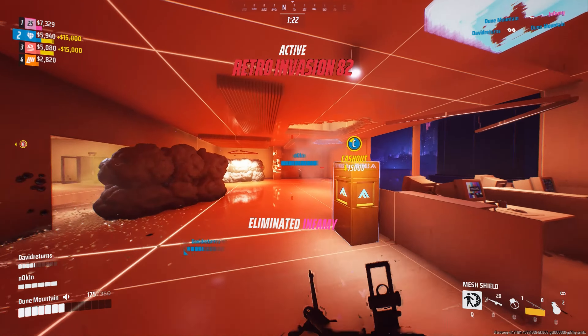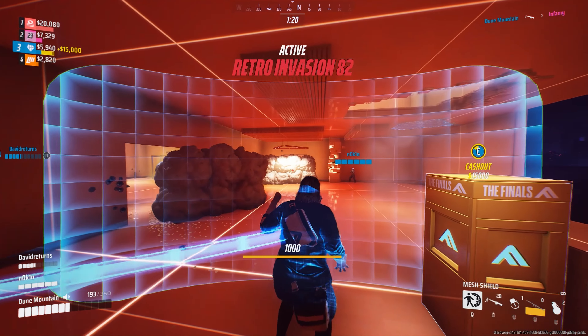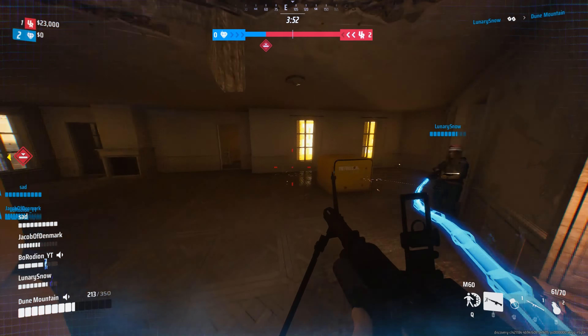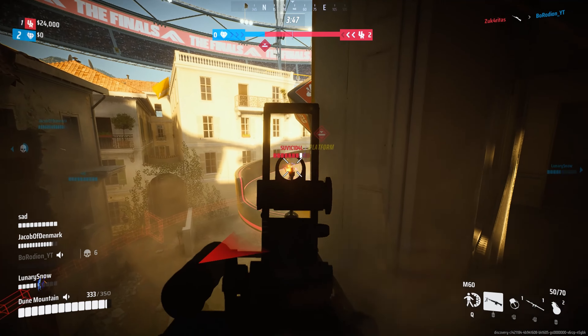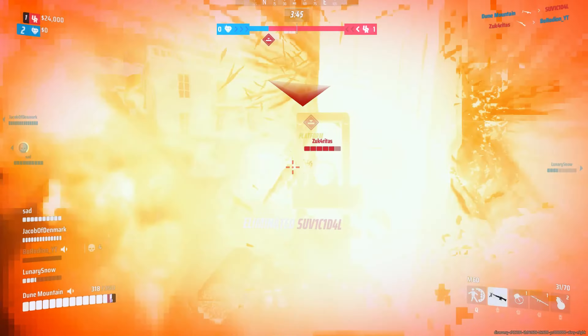Additionally, you have default gadgets such as barricade, flashbangs, frag grenade, pyro grenade, goo grenade, and RPG-7. So let's see the loadouts to unlock and the best gear.